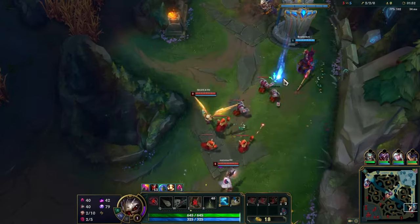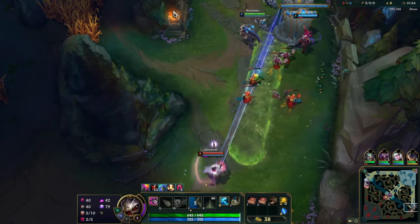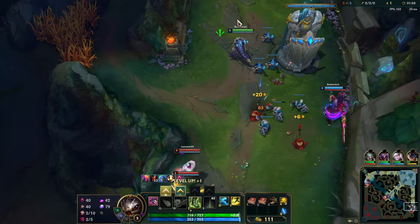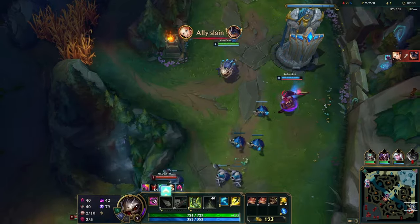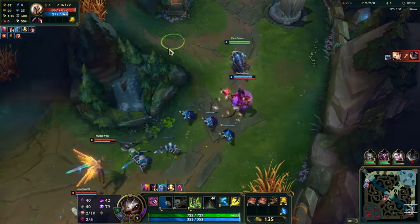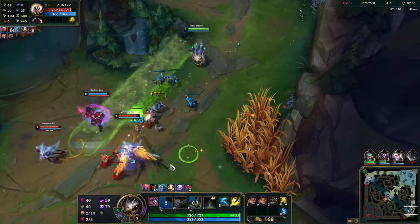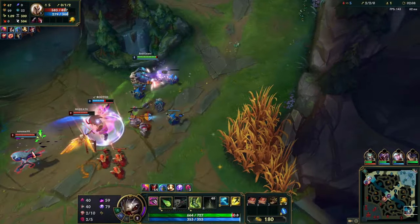Good on here with Tryndamere. We're gonna be competing with Jhin for range. We got our Q now — we just kind of shoot that in a straight line. Everything about Kog'Maw is kind of in a straight line.